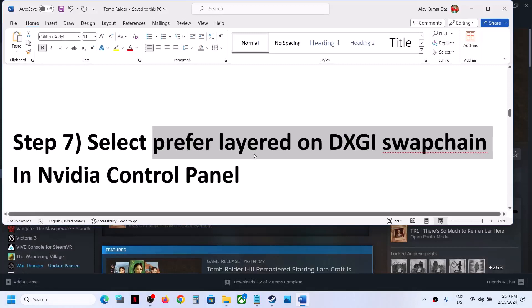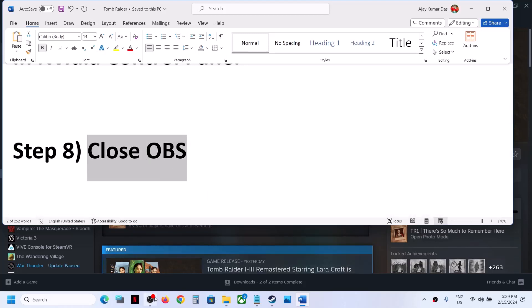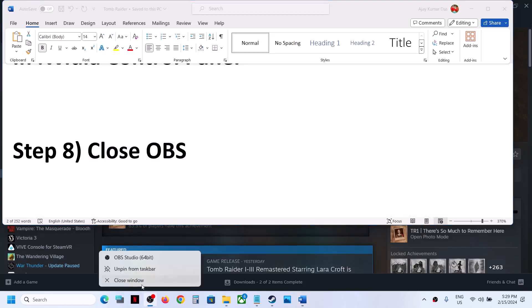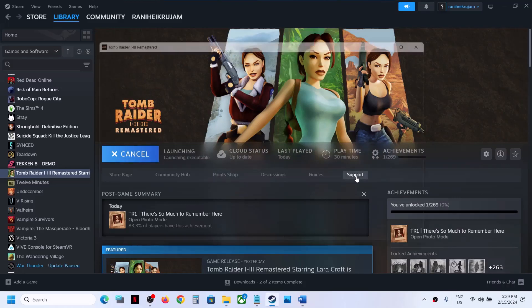The next step is to close OBS. This is not working for many players, so it might not work for you. If OBS is running, make sure that you close it. If you want to use OBS when you launch the game, you can press Alt+Enter on the keyboard.